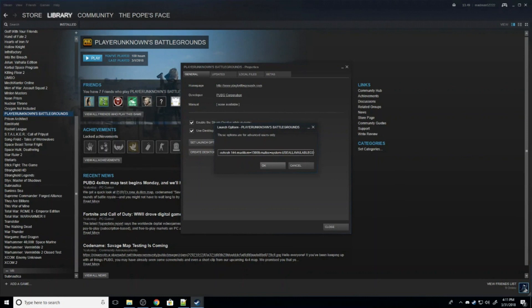Maximum memory is the maximum number of gigabytes of memory the system can use — this is set to 13. If you have less than 8 gigabytes of memory, use the low memory option in the description. Malloc system tells it to use the memory allocation of the system. Use all available cores is self-explanatory. SM4 sets it to a lower DirectX setting — I'm not sure if this has been disabled by the devs, but we're leaving it in just in case. Hit OK and you're done.